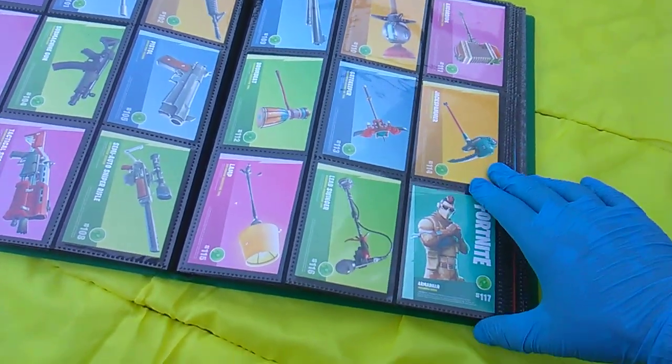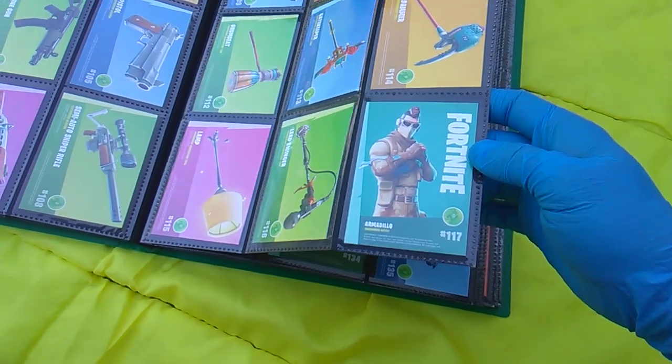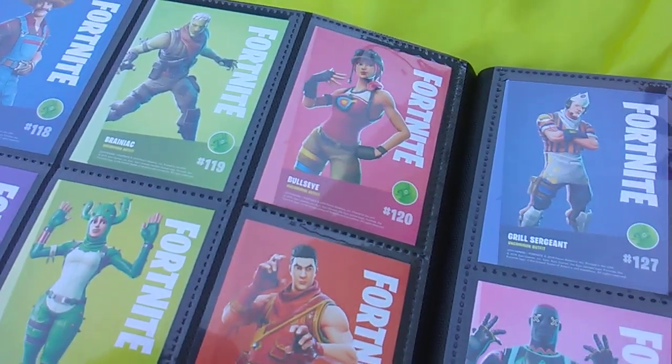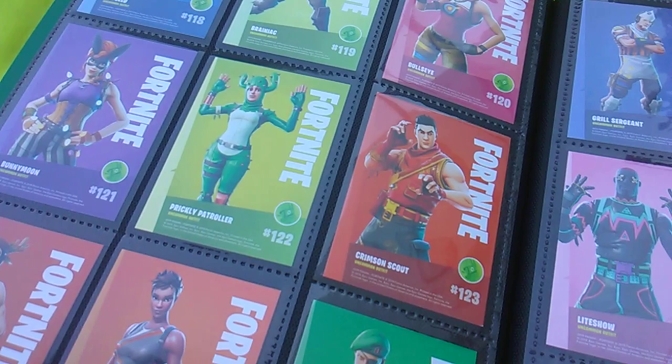There's way too many levels of rarity. At 117 we begin with the Armadillo skin. Hayseed. Brainiac. Bullseye. Bunnymoon. This should be blue — whatever.